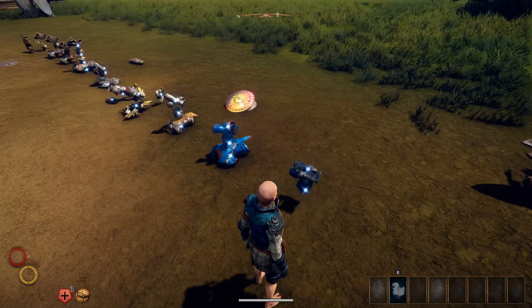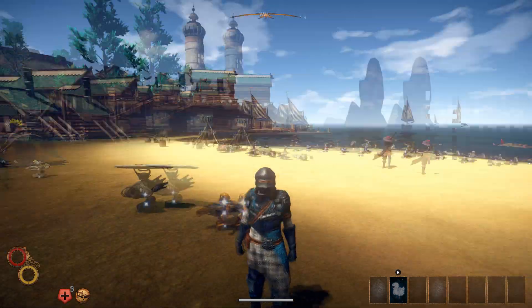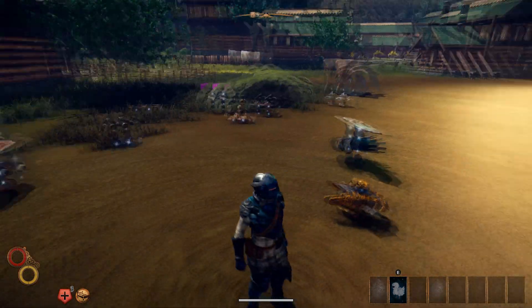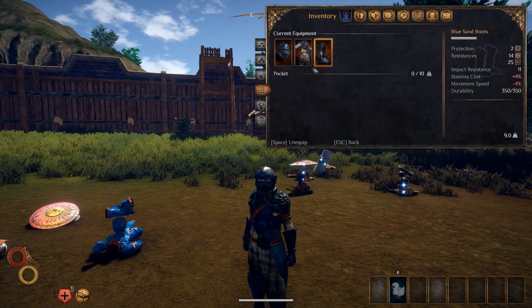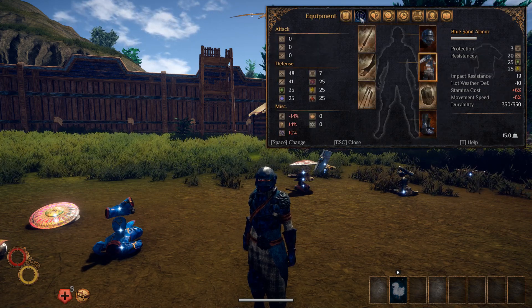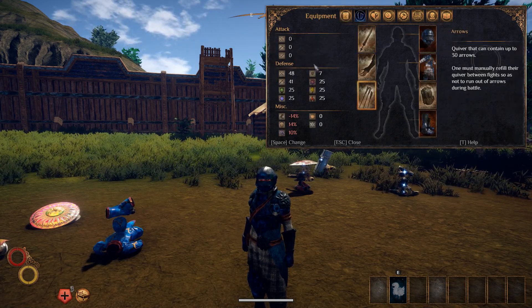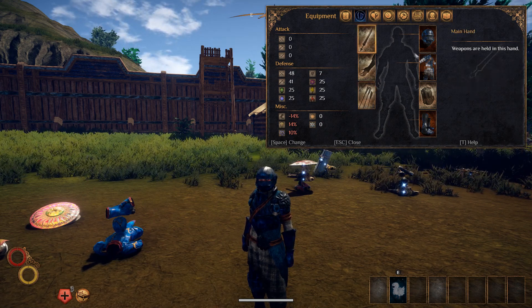Now we have the blue sand outfit, which looks kind of interesting. The helmet looks really plain but I actually really like the actual full outfit itself. Here are the stats — the boots, the armored piece, and the sand helm. The resistance against elements is actually pretty good: 25 across the board for the entire set. I think that's a pretty good deal to take.